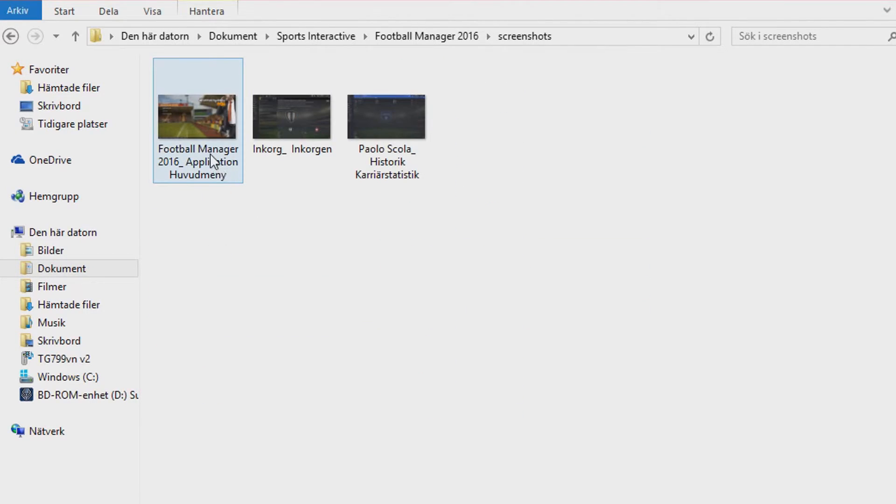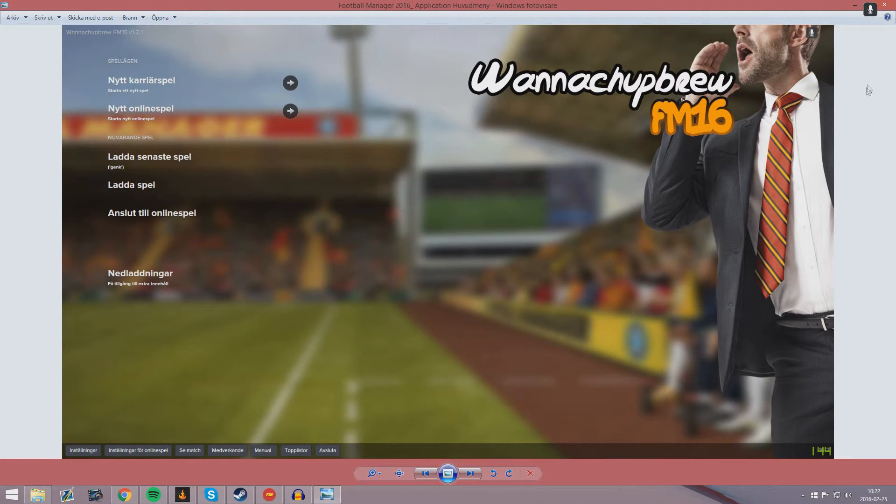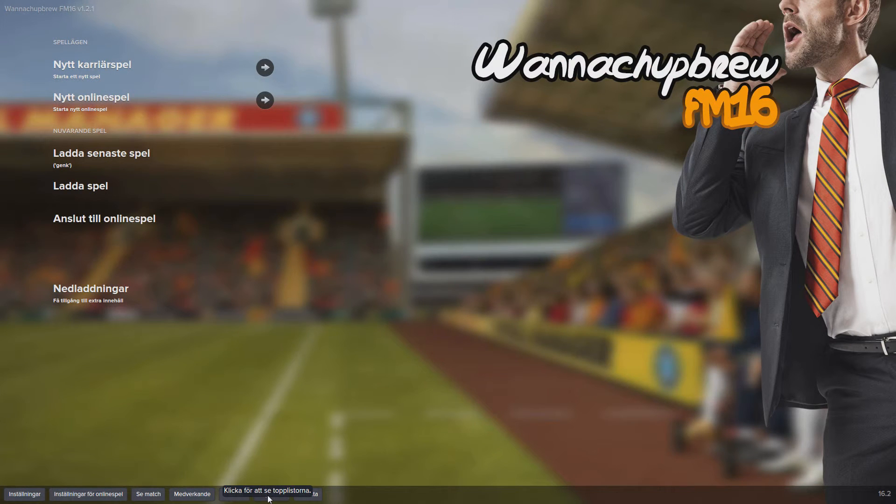Go to the Screenshots folder and there you have it. You might want this for when you win the Champions League and want to show your friends, or when you find an amazing regen that you just can't not show anyone. Anyway, hope you liked this short little tutorial and I'll see you next time.